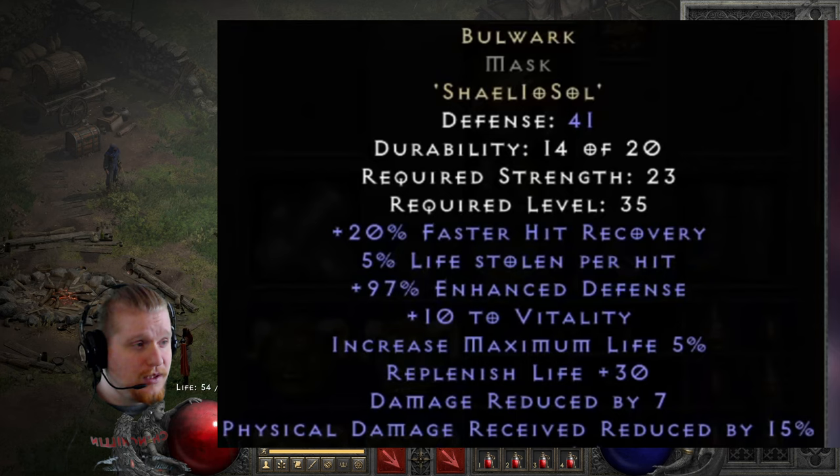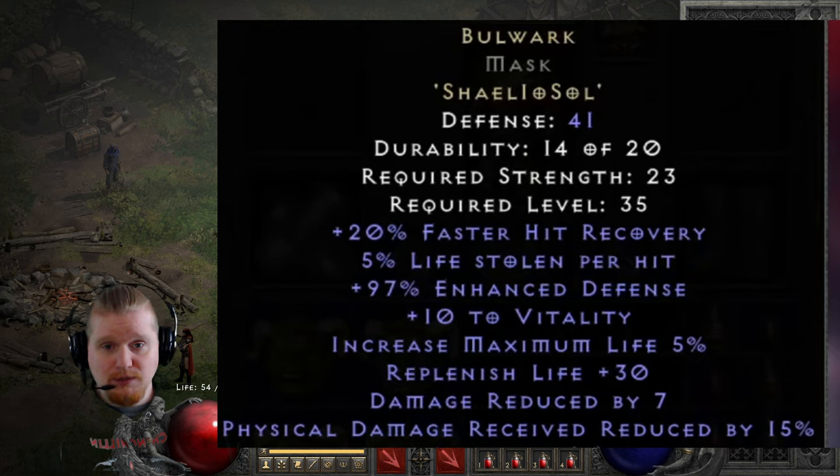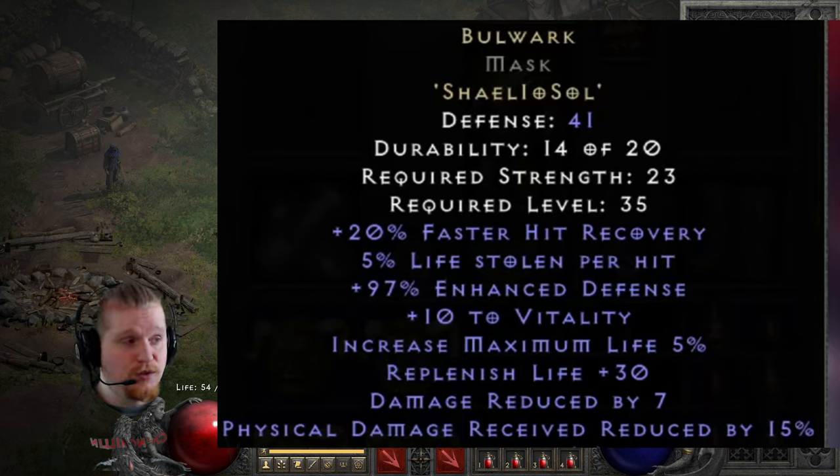As you can see right off the bat, we have 20% faster hit recovery, which is coming from the Shale Rune in the recipe. We have Shale IO Soul. IO is the most expensive rune in that recipe, and it's not even really that expensive, to be honest. I usually end up with a bunch of IOs toward the end of the ladder just sitting around doing nothing, and you end up up-transmuting them because you don't have anything to do with them.